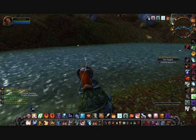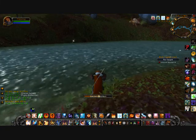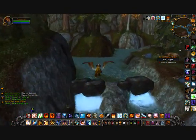What you need to do is fish in these little schools that you find all over the place. This is a glacial salmon school. I choose glacial salmon because you can make fish feasts with them, plus they sell really well in the auction house.